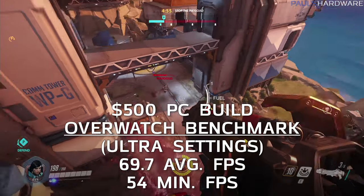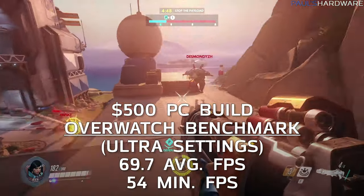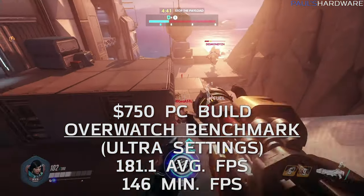Overwatch benchmarks were run at ultra settings. The $500 build scored 69.7 average FPS with a 54 minimum — perfectly fine for 1080p. The $750 build hit 181 average FPS with a 146 minimum, nearly triple the frame rate. That high frame rate would be very appealing paired with a 120 or 144 Hz monitor for smooth gameplay without needing a hugely powerful system.